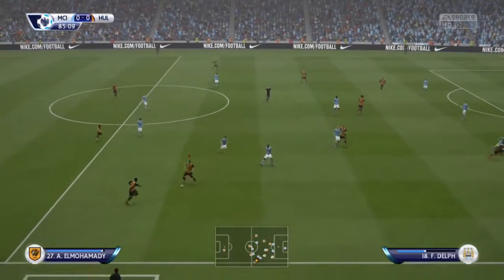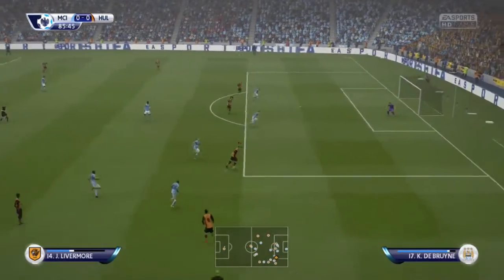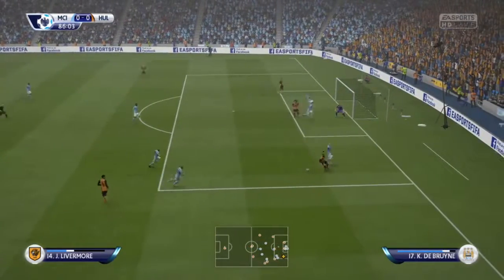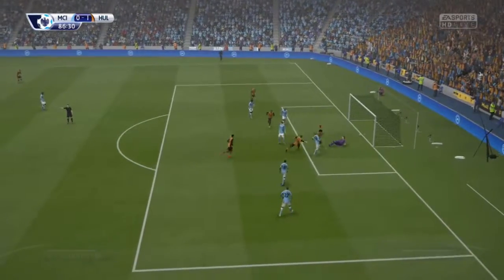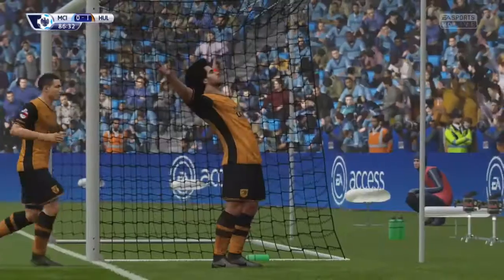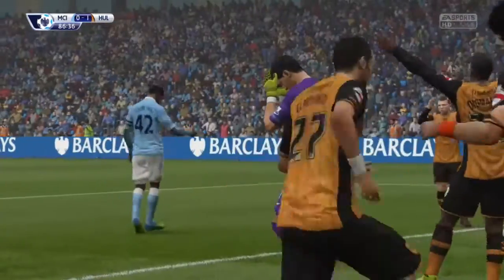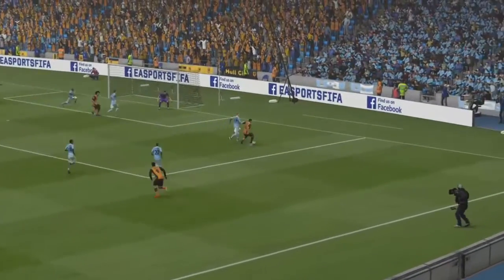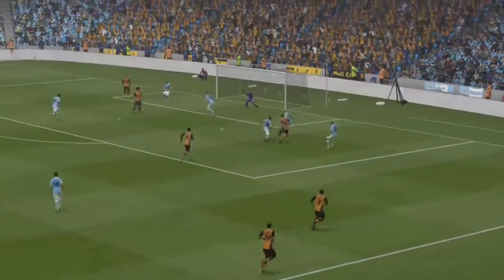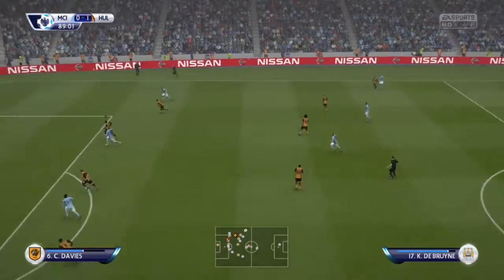Then we come against Manchester City, picking up with 5 minutes left in the game. Huddleston gives it to Jake Livermore, who turns and gives it back to Tom Huddleston, who smashes it past the keeper to make it 1-0 to Hull. With about 3-4 minutes remaining, Livermore plays it back and Huddleston hits a very powerful strike past the goalkeeper again.